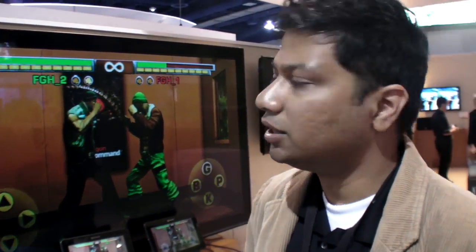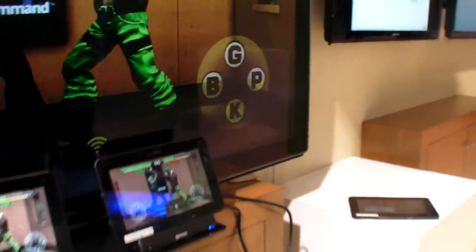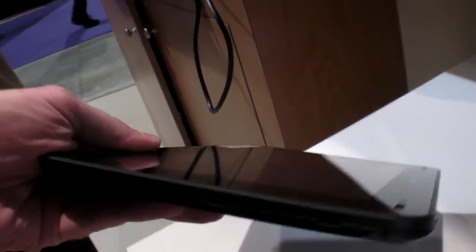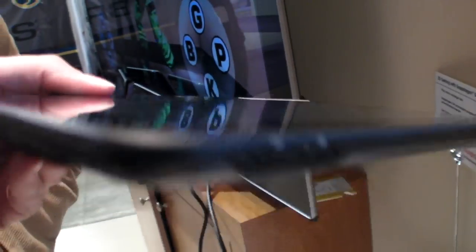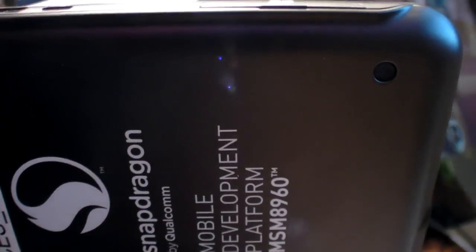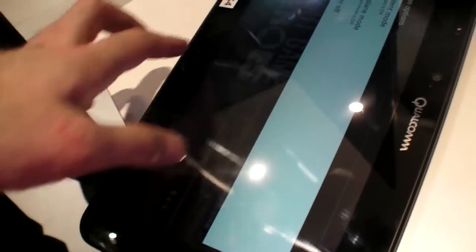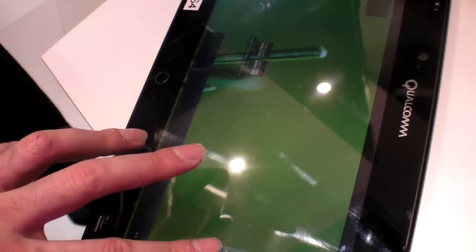This reference platform features the Adreno 225 GPU. The dev kits are made available through Qualcomm's partners. The tablet has an SD card slot, HDMI port, and a special port, along with a high-definition screen. This particular unit is running Gingerbread, but Ice Cream Sandwich is also running on some of these devices.